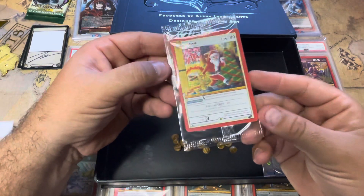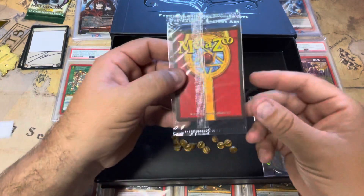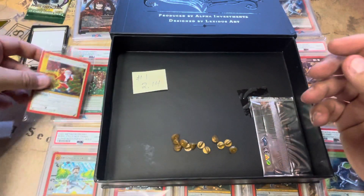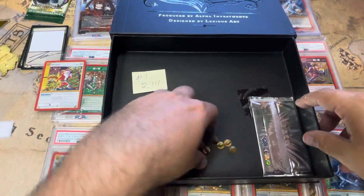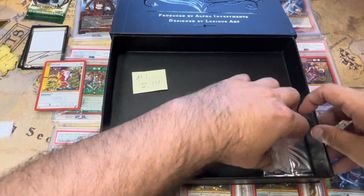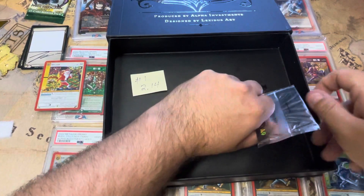Looks really nice. If you saw the background — the mat — it's a lot of my PSA graded 10 Rudy cards. These are the backs for the pins. Let's see what this is — this looks like some sort of foil pack.